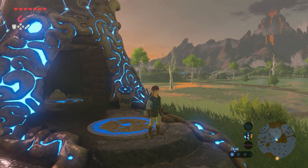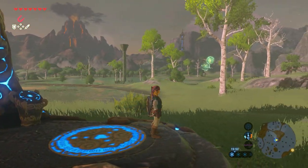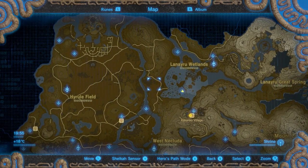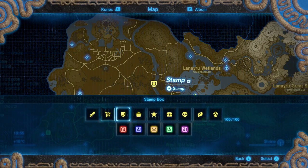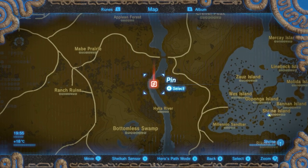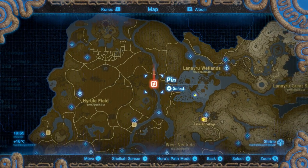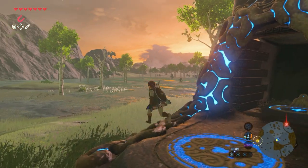The easiest way to reach this shrine is by starting at the Wetlands Stable. But since you might not have found that one yet, we start at the Dakar Tush Shrine. Open the map and place a pointer here, exactly on the border. And let's walk towards the waypoint.